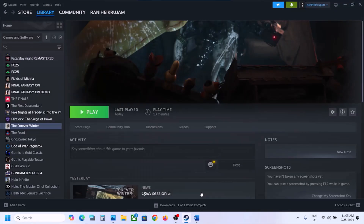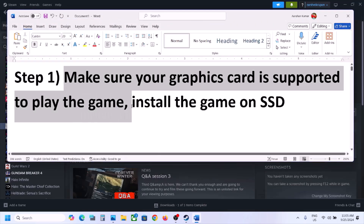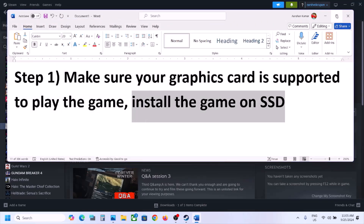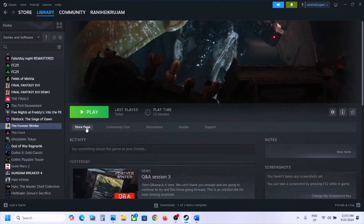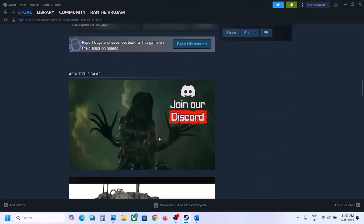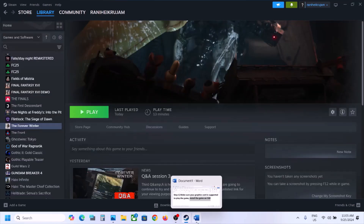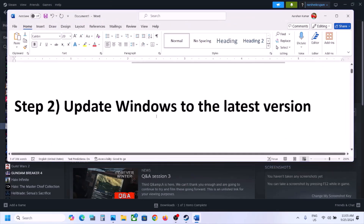After the system restart, launch the game and then check. The next step is to make sure that your graphics card is supported to play the game. Also, install the game on an SSD. You can go to the store page and check the system requirements. Make sure your graphics card is supported — SSD is recommended, so try to install the game to an SSD and then check.